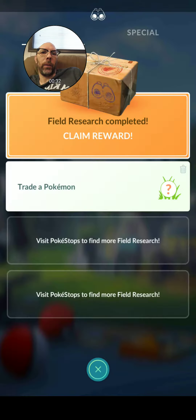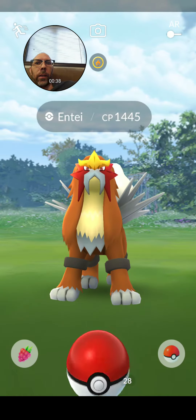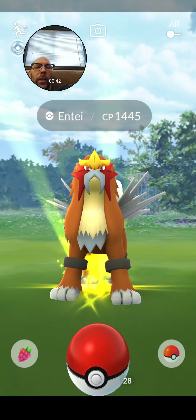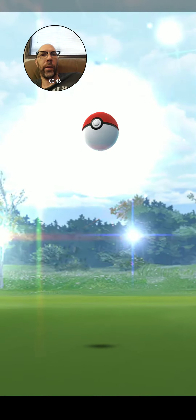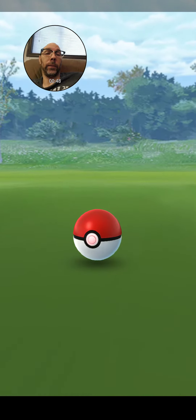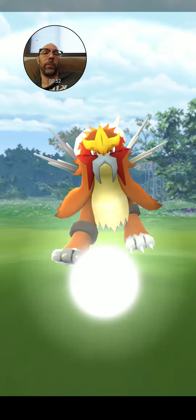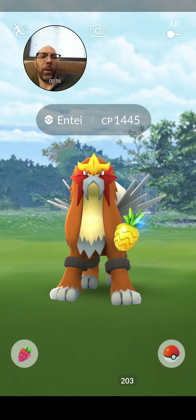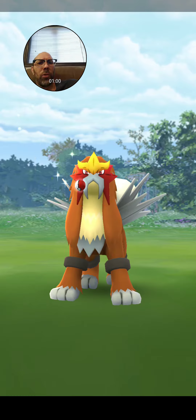Not a lot of XP. Hit a wrong button — there we go, an Entei. Let's catch this thing. Use a Pinap berry, because I can, and see how many berries this thing takes to get. First throw is excellent. I like that. It's the best kind there is. But of course I didn't catch it with an excellent throw, because, you know, that would make sense. Just like the game tells you, if you hit it with an excellent throw, your odds of catching these things are just awesome.